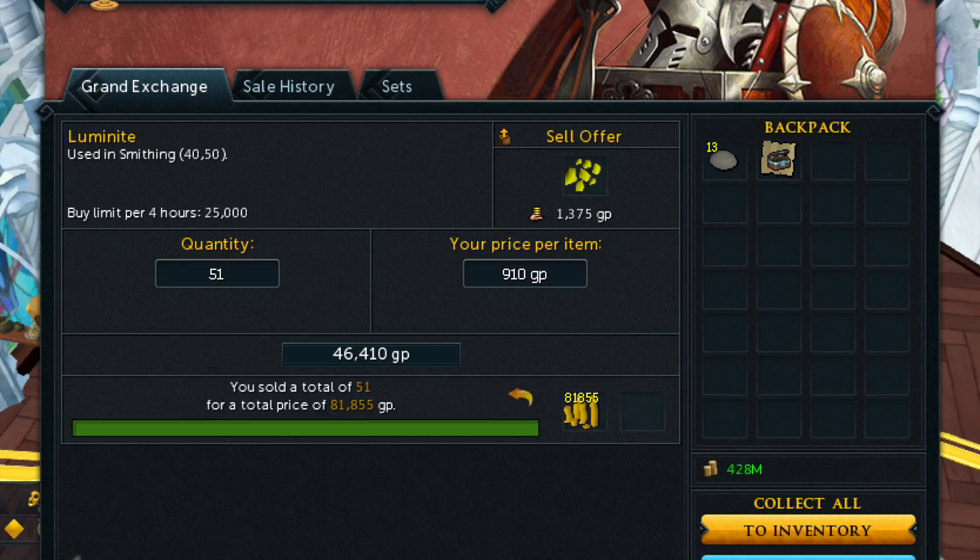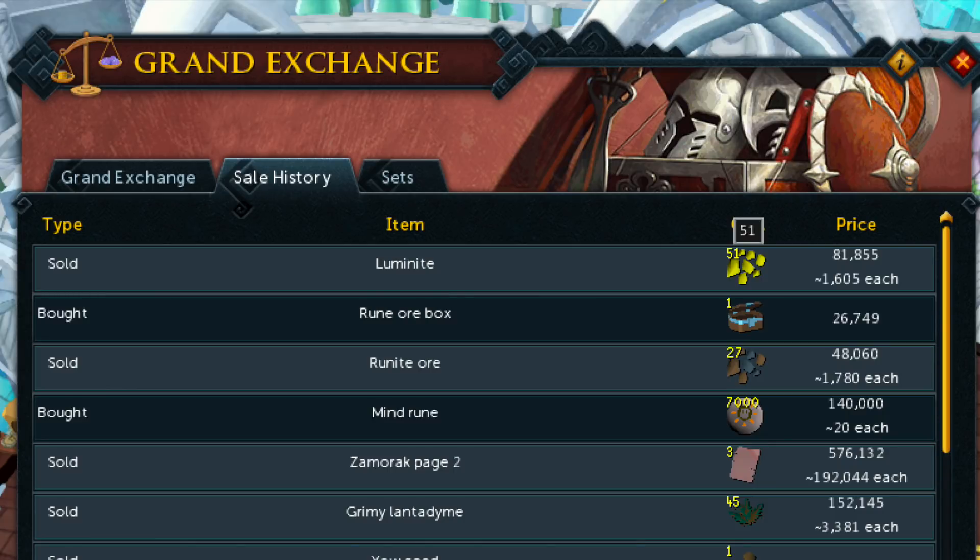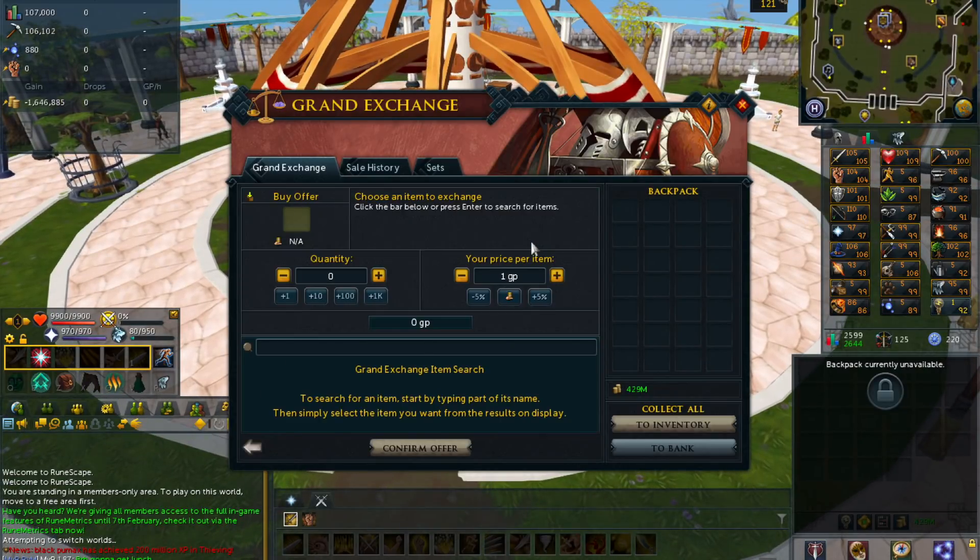As of when this video is uploaded, I mined just 51 luminite and sold it for 81k, which is well above the Grand Exchange asking price. As you can see, it is right around 1.6k per luminite, making this a really good money-making method right now. Prices might fluctuate somewhat, but luminite should stay around 1 to 1.5k because it is used for the elder rune bar.